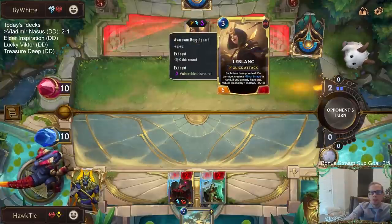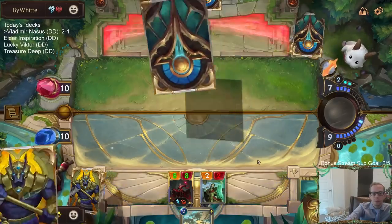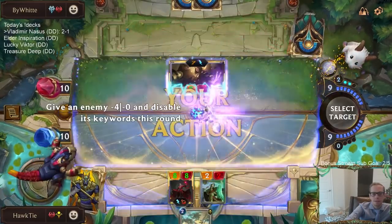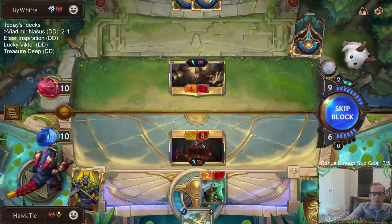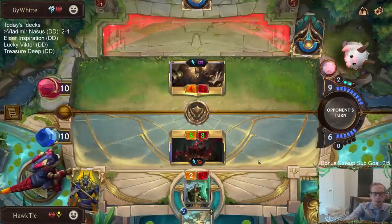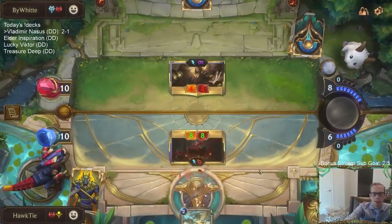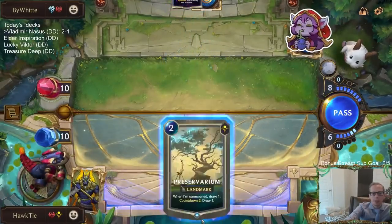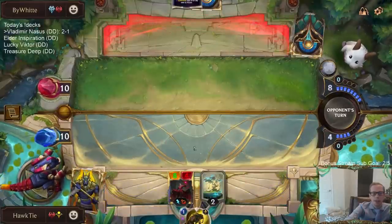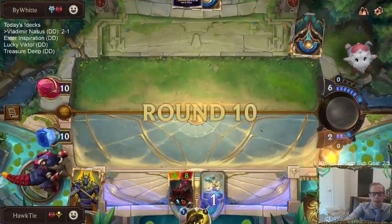How close are we for Mimic? 14 out of 15 - so close! And now we have this Quicksand. Good Quicksand. I don't think that was a good Culling Strike by them just because they could draw another Frostbite card and then Frostbite plus Culling Strike. They save it - that other thing they just killed was just a 2-3.